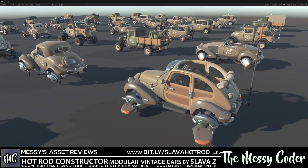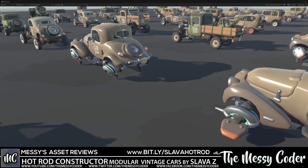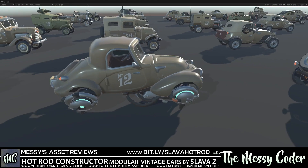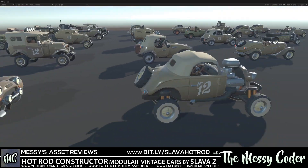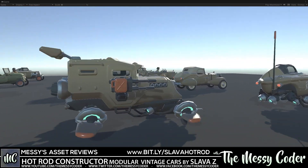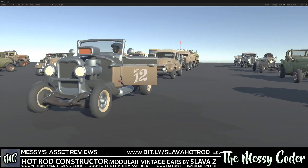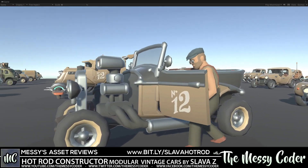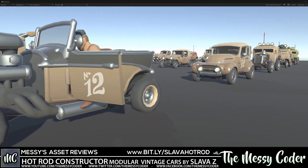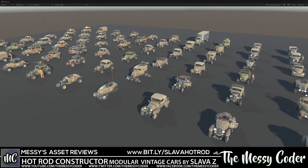I'm demoing it in HDRP and built-in today to show you just how easy it is. You can get these beautiful flying cars — that's right, flying cars — armour-plated cars, with machine guns, with animations, with characters, with everything you could possibly want. Sit back and join us, see you all in a moment.